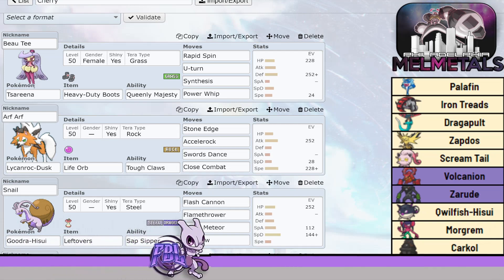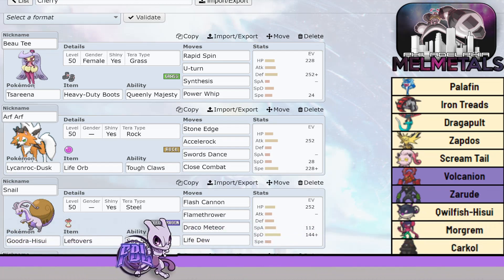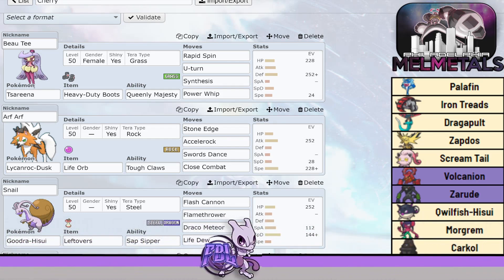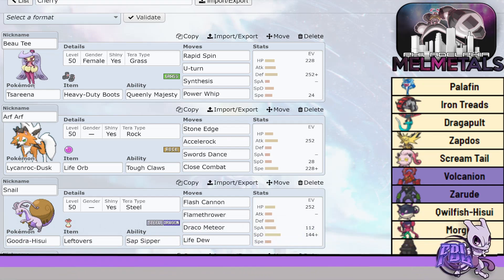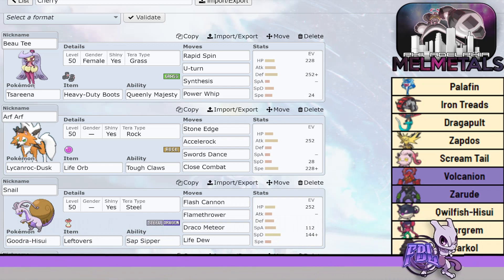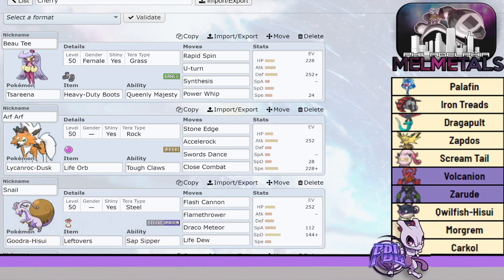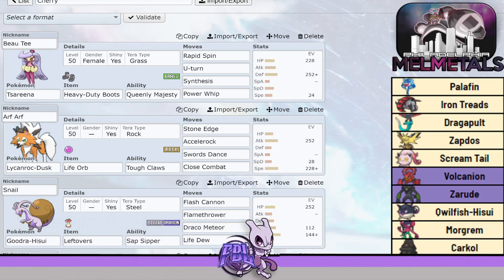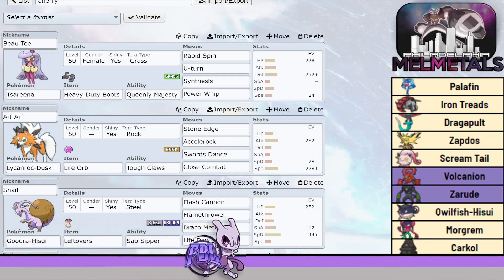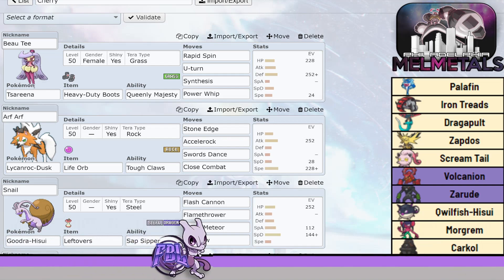Next we have Gudra with max HP, a lot of Special Defense, and a lot of Special Attack. Gudra's SpDef — I don't need to be max SpDef for it to do what it needs to do, so I ran a lot into it. Rocking Flash Cannon, Flamethrower, Draco Meteor, and Life Dew for healing with Leftovers. Draco hits everything but Treads and Screamtail. Flamethrower for Treads, Flash Cannon for Screamtail, and Life Dew to heal when possible.